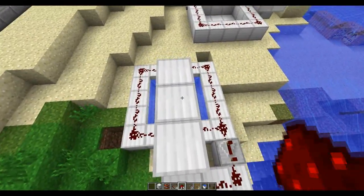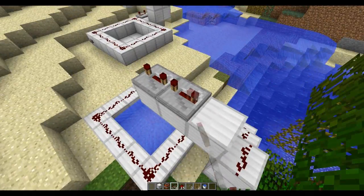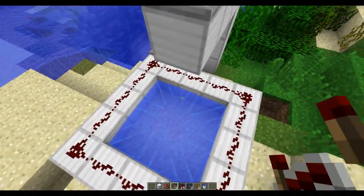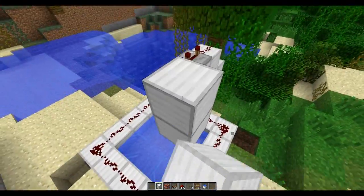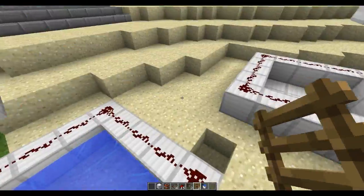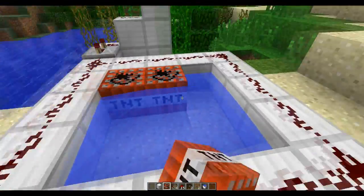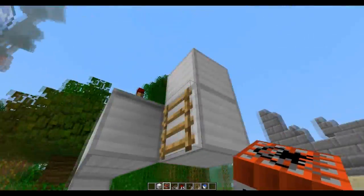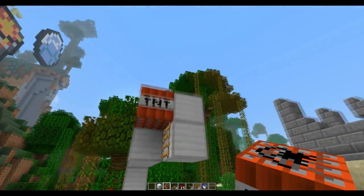Then put here 2 repeaters on 4 ticks. Then we put a block here, and a ladder here, and a ladder here. And this is it, we're finished. Just put the TNT in, and a TNT here. And we're finished.